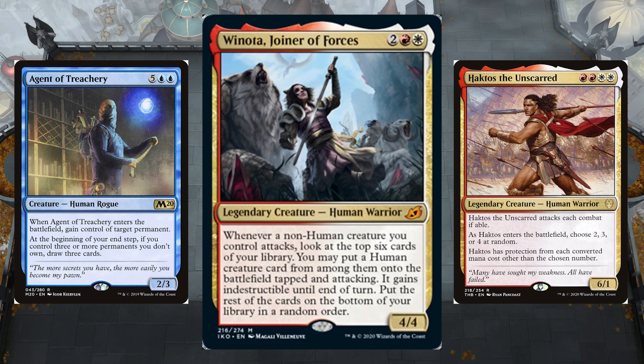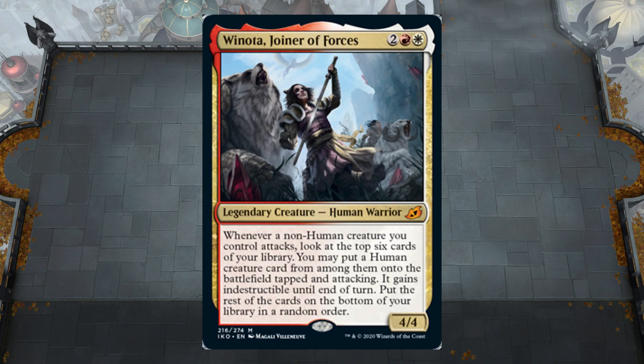If you're missing any of the other cards, you can replace them with any other non-human creature generators. The best ones are humans that generate non-humans, but really anything that generates non-humans can replace any of those slots. The deck list will be in the description down below, along with all of the other decks I am doing for Ikoria. Check that out in the description down below. So let's jump right into the gameplay.